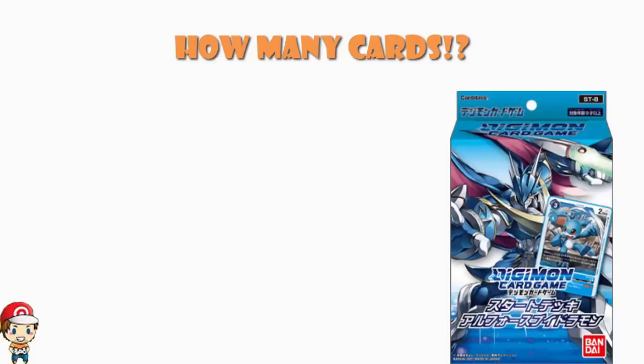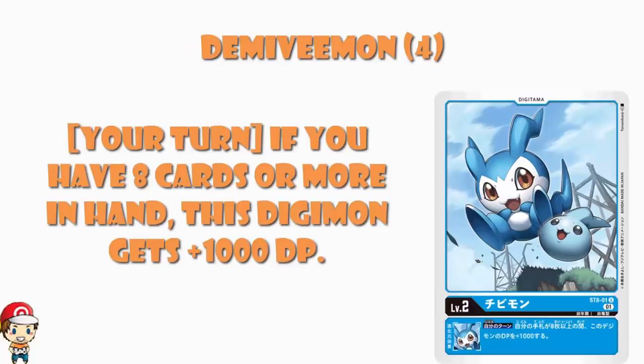Starting off, we've got a Digitama — it is DemiVeemon. On your turn, if you've got 8 or more cards in hand, you get an extra 1000 power. I've talked about this a few times before: even though blue has better draw than other colours, I do not think you are often going to be able to get 8 cards in hand, unless you really build your deck purely for draw, but then you're going to run out of room to play some of the other cards that need 8 cards in hand.